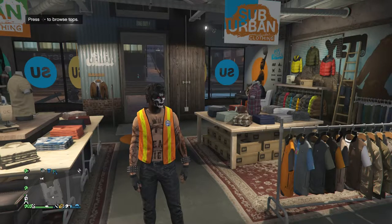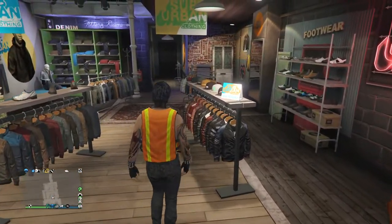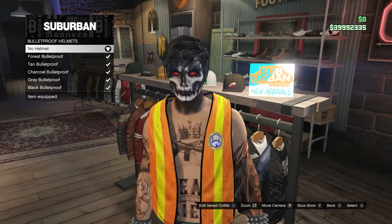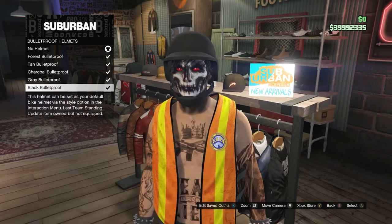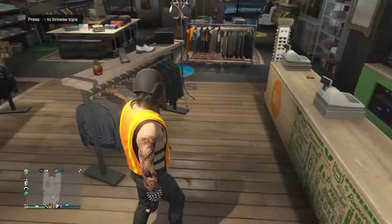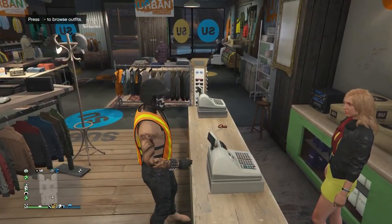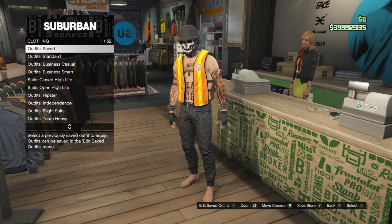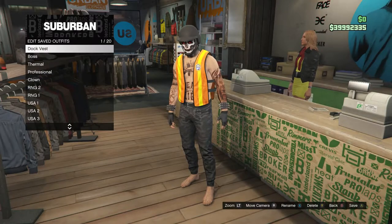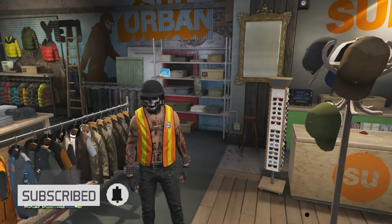When you load back into the session with your outfit, if you're copying my outfit, head to Hats, scroll down to Bulletproof Helmets on slot 19, and buy the Black Bulletproof. If you're making your own outfit, customize it however you want. Either way, go to the front counter, save the outfit on whatever slot you want, and that's it for this glitch. Hope you enjoyed — please like and subscribe, thanks for watching!